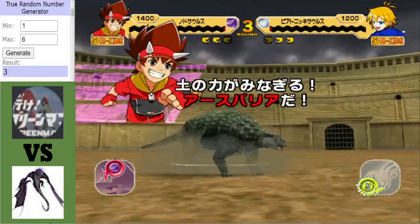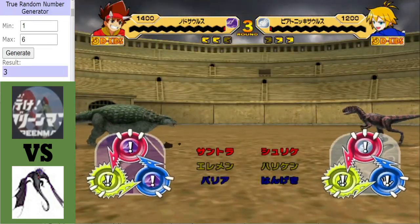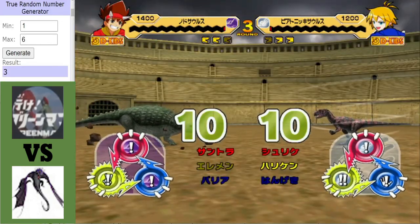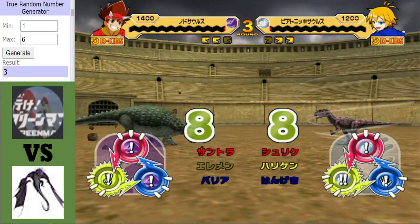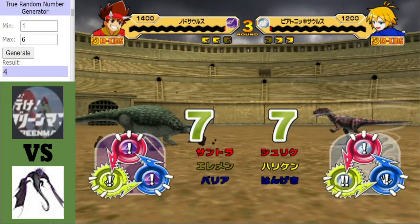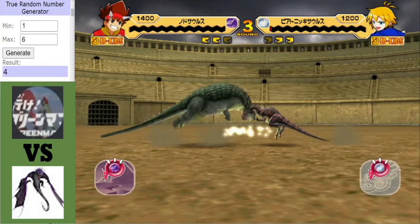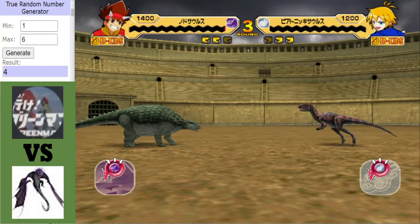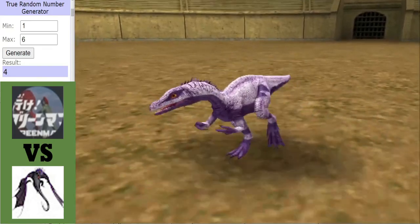Getting off a hit on Parasaurolophus — wow, even Stevens here. Elemental Power is pretty good. I might use it going forward. Of course it's a tie. Because of the game programming, the Parasaurolophus will die and the Ankylosaurus will not.